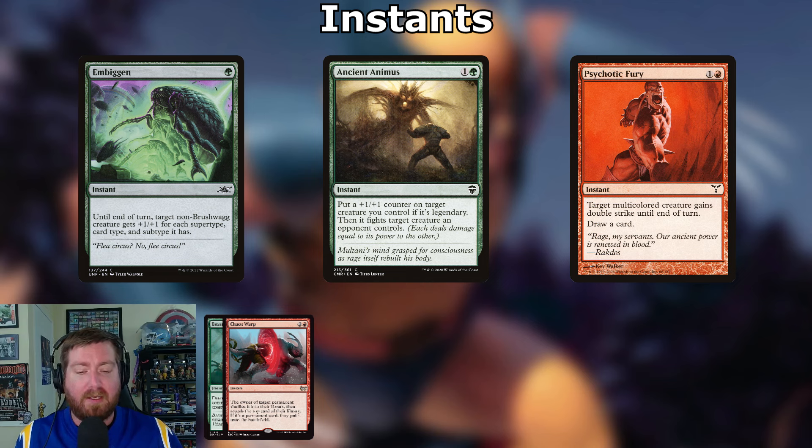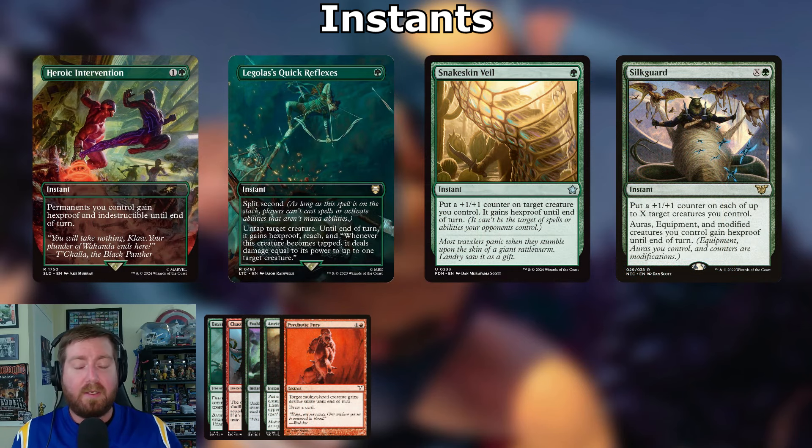Now for combat tricks and pump effects. Biggin: one green instant — until end of turn, target non-Brushwagg creature gets +1/+1 for each supertype, card type, and subtype it has. Wolverine has legendary, creature, mutant, berserker, hero — that's five. So for one mana, Wolverine gets +5/+5 until end of turn. Ancient Animus: one and a green instant — put a +1/+1 counter on target creature you control; if it's legendary, it fights target creature an opponent controls. Psychotic Fury: one and a red instant — target multicolored creature gains double strike until end of turn, draw a card.